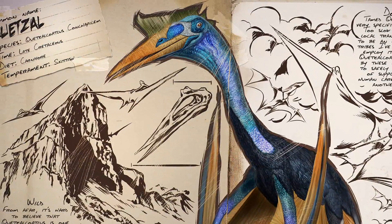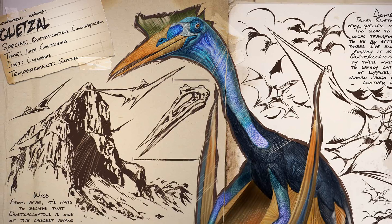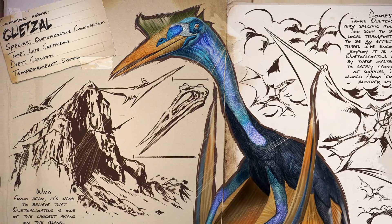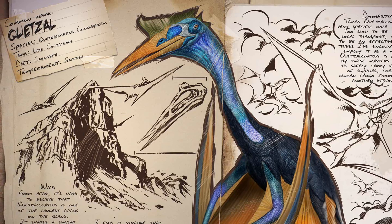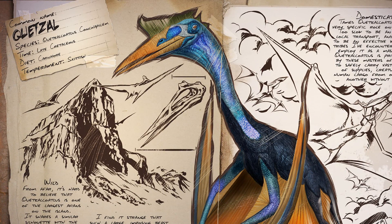Boasting as the largest flying creature in the skies of Ark, the Quetzal Coathalus can also manage large quantities of items. This skittish flying beast excels at logistics within the game but can only be found at the highest peaks of the mountains. Despite its large size, the Quetzal will generally flee when attacked but somehow manages to survive on meat.